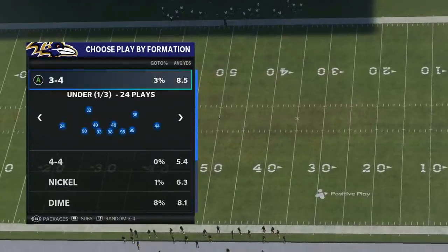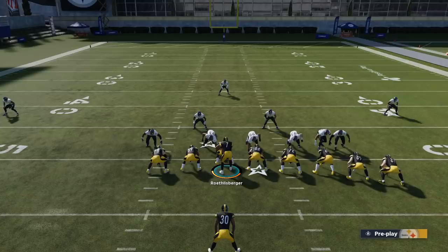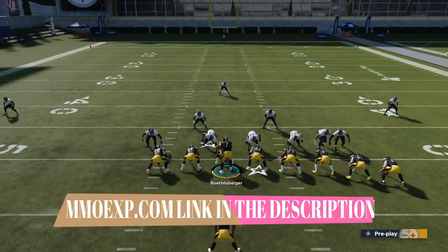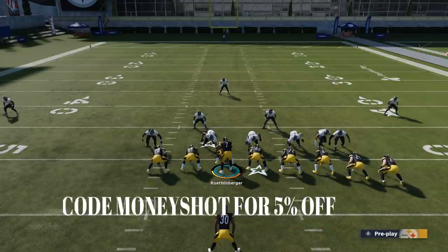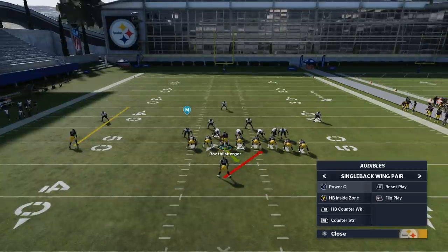On the defensive side, we're just going to go with a random 3-4 so we can get a lot of different alignment looks. Before I get into this, as always, if you guys want to get your MUT team up, make sure to check out my coin sponsor MMOXP.com — link in the description below. Use discount code MONEYSHOT and you get 5% off your order, and you also support this channel when you do that. If you need coins, check them out — a lot of promos dropping right now, it's definitely a good time.